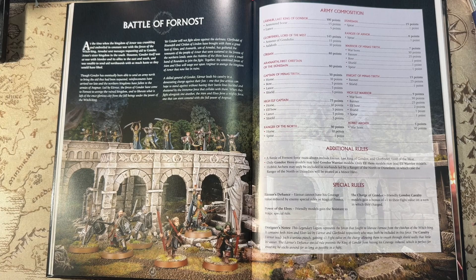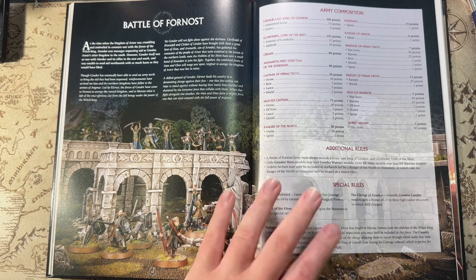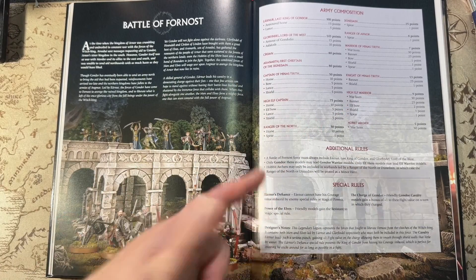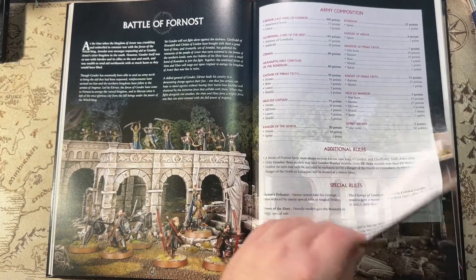The designer's notes say: this Legendary Legion represents the forces that fought to liberate Fornost from the Witch King. It contains both Men and Elves, led by Earnur and Glorfindel respectively, who must both be included. The cavalry Earnur leads pack a serious punch, gaining plus one to the fight value on the charge, allowing them to smash through shield walls. Earnur's Defiant special rule prevents his courage from being reduced, keeping him around as long as possible. A very cool, well-rounded Legendary Legion — not too many special rules, but the diversity is the counterbalance: Elven shooting, Hobbit archers, the Shield Wall guys from Minas Tirith, heaps of heroes, Rangers of the North. I think this could play really well.